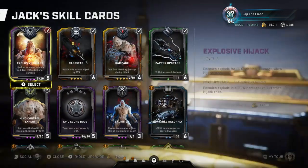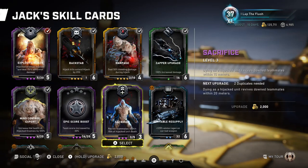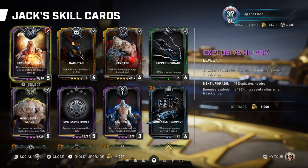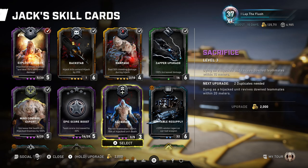He has a couple of new cards. Sacrifice is interesting but not ideal - dying as a hijacked unit revives downed enemies within a significant range: 15 meters at level two or three, and 20 meters at level four. With a good Jack, you should be able to get back to safety after your hijack ends provided you have explosive hijack. If you don't have rampage yet, sacrifice is worth putting in, but ideally it won't make the final build.